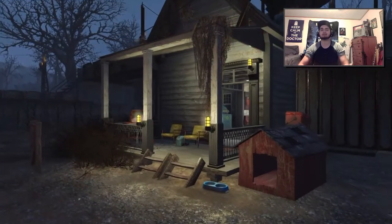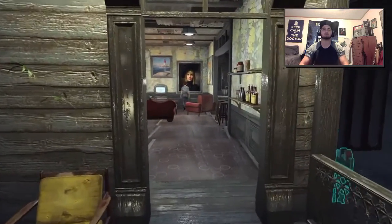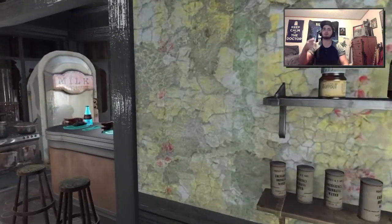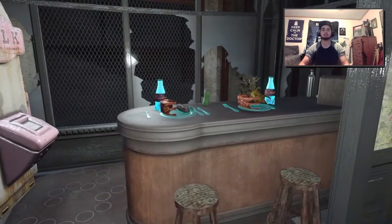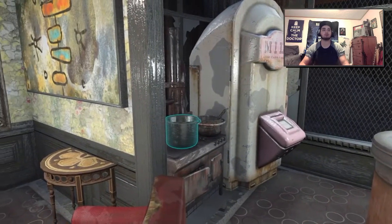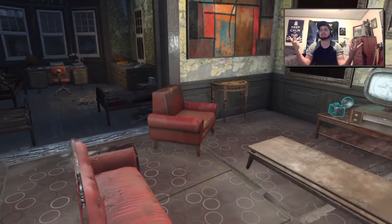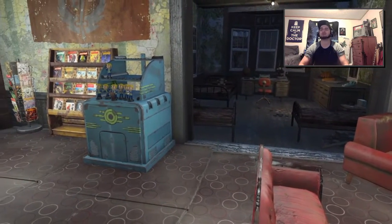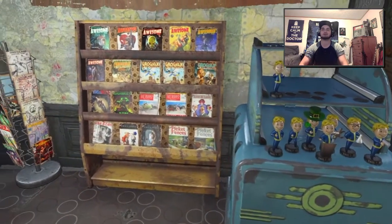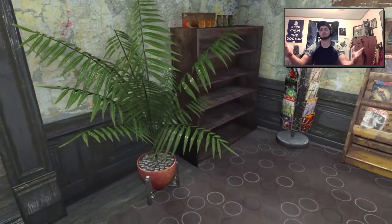Next I want to show you the interior of the house — this is probably my favorite build of all time. I spent so much time placing every little thing. I've got whiskey, Nuka-Cola, purified water, and different medicines. My kitchen is beautifully set up in the space I was given. I also have my own little dining and hangout area with a TV, different paintings, and my bobblehead station and magazine station — I just like showing them off. There's a little food up there, and of course a potted plant.